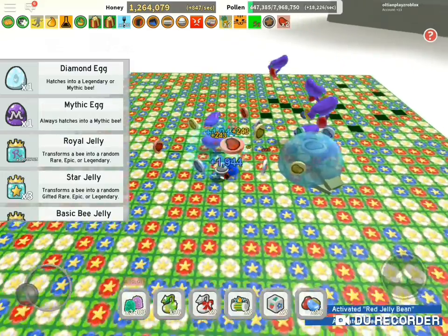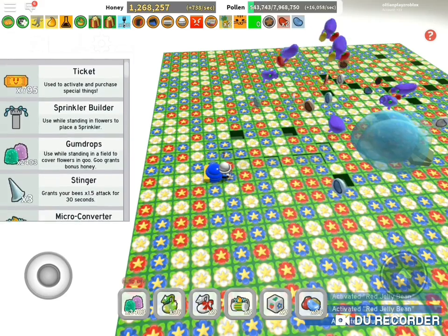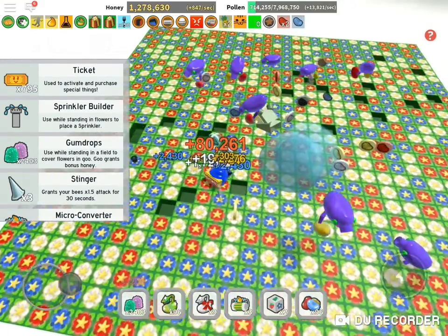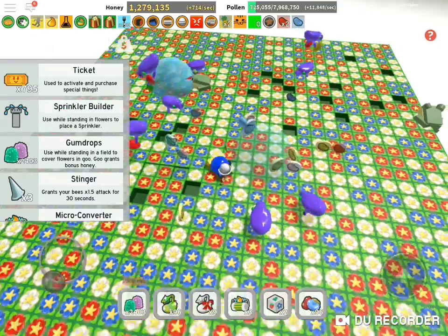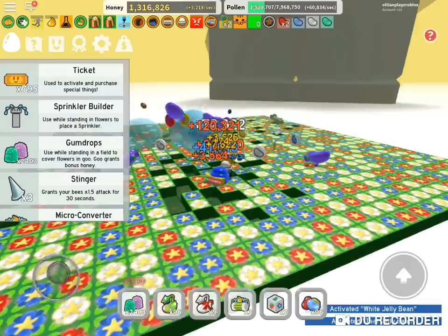Firstly, I need to put the sprinkler down. Wait, why did I put it there? I need to put it here. Okay, so I need to wait for the bees, you know.